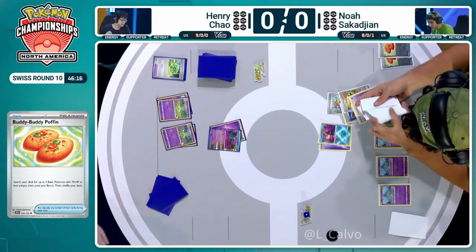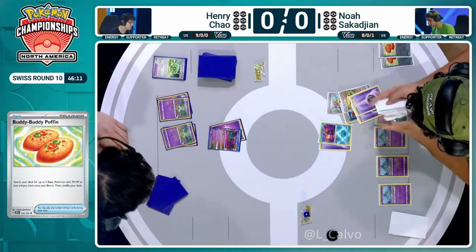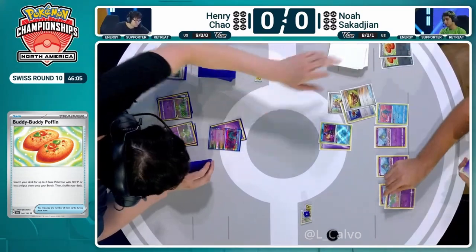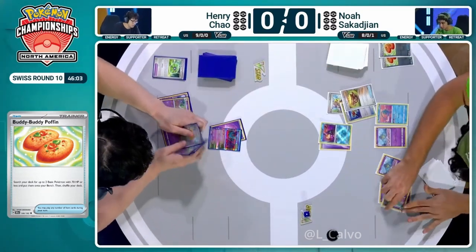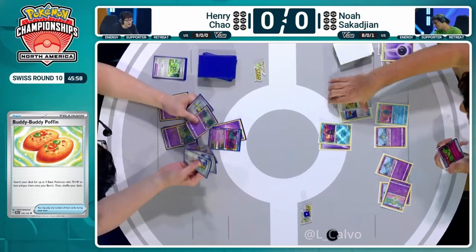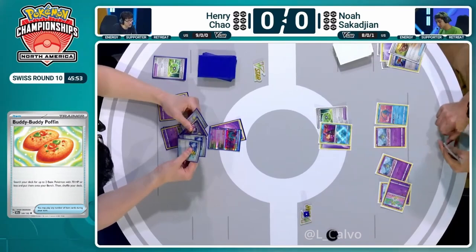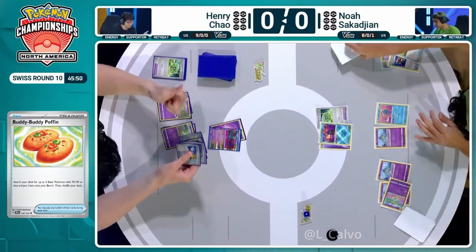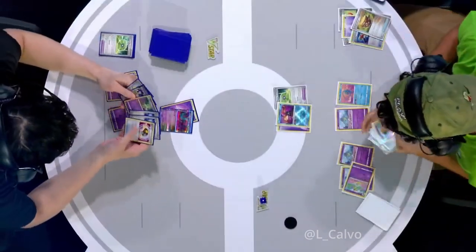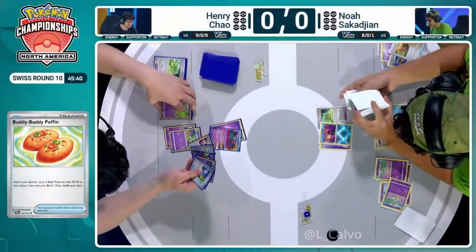First things first: let's get set up, get all the Curlier out, draw a whole bunch of cards, and go from there. We see an Earthen Vessel getting a couple of Psychic Energy into the discard early — important for Gardevoir's Psychic Embrace. Noah actually plays three copies of Super Rod, so not too painful to discard one early. It's quite an untraditional count, as they'll be able to use Refinement to pitch these Psychic Energy and reuse them via Gardevoir EX later. Noah is going to hold on to the Unfair Stamp for next turn while evolving his board.